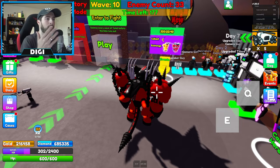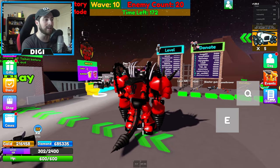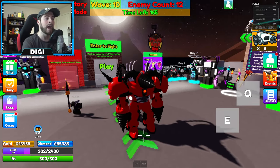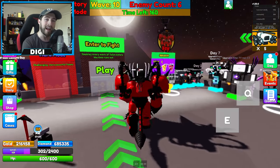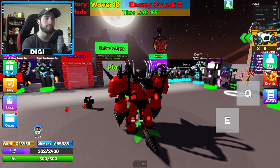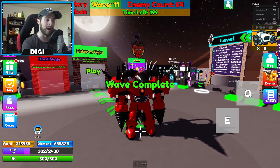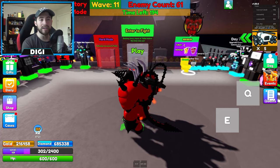It's not a legendary but it's part of the event. Now in order to get the badge for defeating the upgraded Titan Drill Man, you've got to come to Story Mode. Go to the main game and there should be a teleporter off to the right side called Story Mode. I believe there are around 25 to 30 waves in order to get to the upgraded Titan Drill Man boss fight.